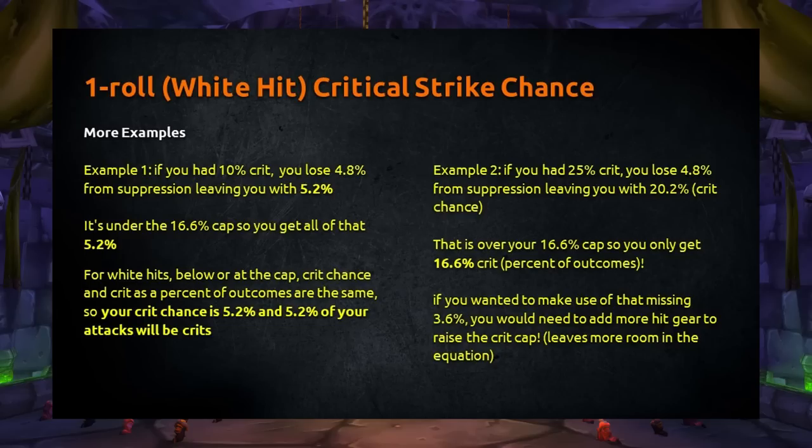Here are two more examples building on that. Example 1: you have only 10% crit. You lose 4.8% from crit suppression, leaving 5.2% effective crit. Since that's under the 16.6% cap, you get all of it — your observed white crit rate is 5.2%. Example 2: you have 25% crit. After 4.8% suppression you have 20.2%, but since that exceeds your 16.6% cap, you only get 16.6% white crit. To make use of that missing 3.6%, you would need more hit gear to raise your cap and make more room in the equation. Hit can indirectly increase your effective crit chance, as can weapon skill — because higher weapon skill reduces your required hit, changing your stat priorities.